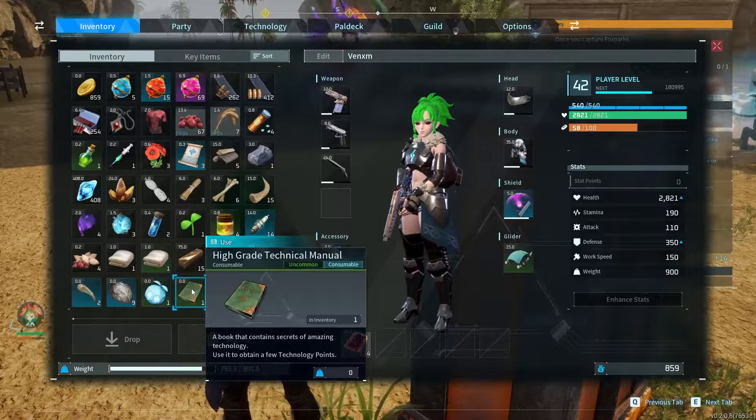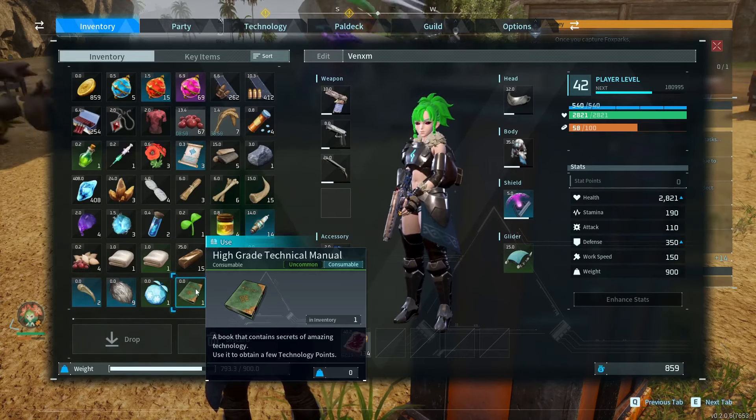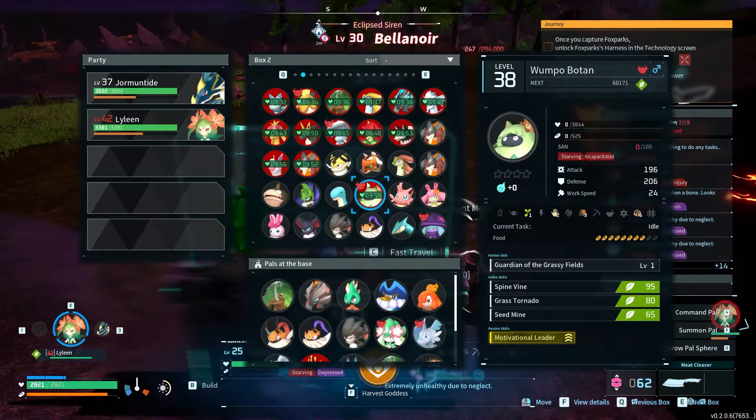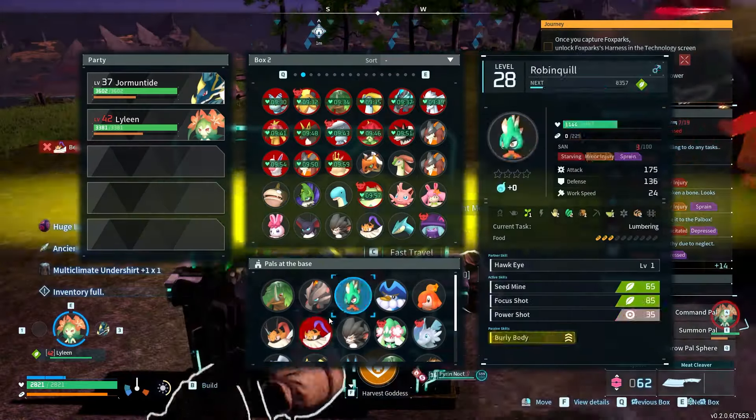There are also new ancient technical manuals that give players one ancient tech point when read. These tech points are extremely useful since there are a few things one might need from the smaller ancient technology tree along the way. Previously, you could only get ancient technology points from killing a boss for the very first time.